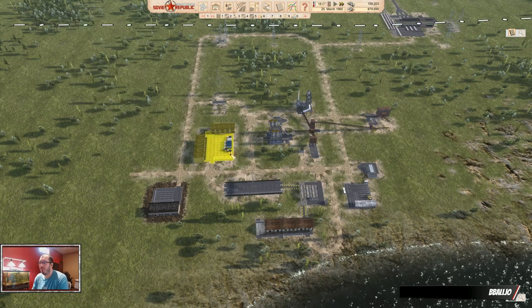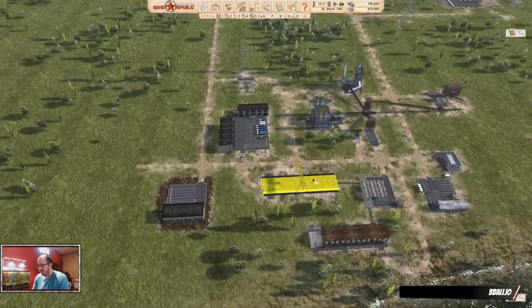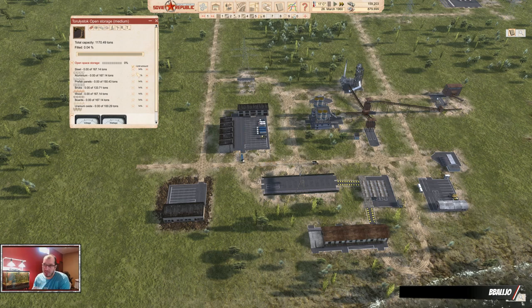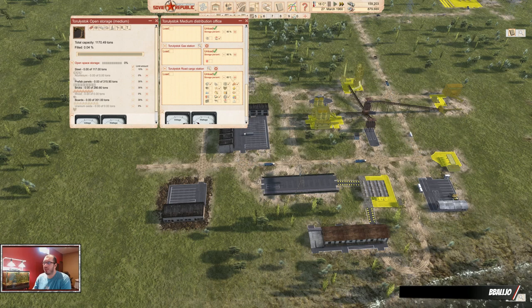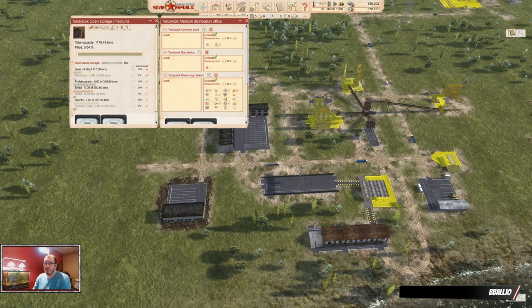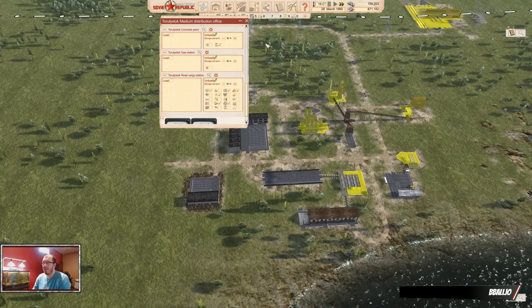Now just unpause the game. These guys get their instructions and that is all great. I would say, go in here and limit the amounts of what you want. Steel — keep it there. Aluminum, we're not going to use. Wood, we're not going to use for right now. Uranium oxide, we're not going to use. Steel is super expensive so be careful — keep it at a lower percentage. You're not going to need a ton right away, but you want to have some on board. Prefab panels, bricks, and boards are relatively cheap, so I'm okay with keeping them at a good number. The cargo station unload percentage that you set applies to whatever you set in the percentages here — so it's 60% of 10% of this load, which should be about 70 tons of steel. Just make sure you have your vehicles running now, because you're just going to import everything that you want.